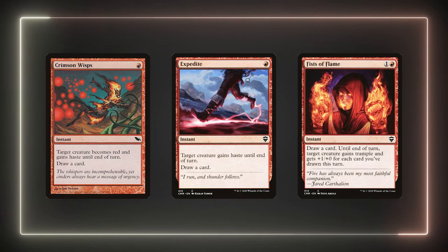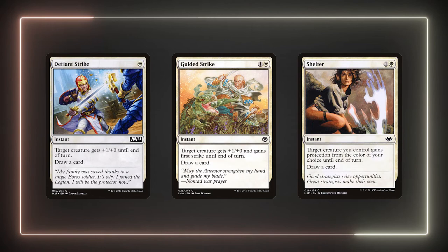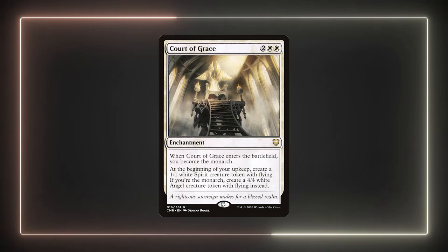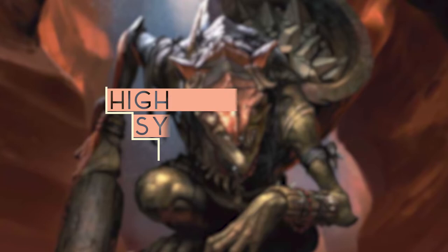If we start with one in our hand, we'll eventually draw into another, and another, and another. Our draw potential is then capped by our mana production. This is where Storm Kiln Artist really shines in cards like Bandage and Expedite. I'm also running Court of Grace to introduce the Monarch into the game — honestly it's here mostly to generate creatures, but Monarch is a nice bonus. We don't really need it to draw the extra cards though.